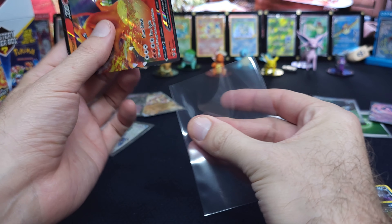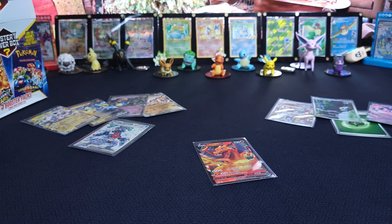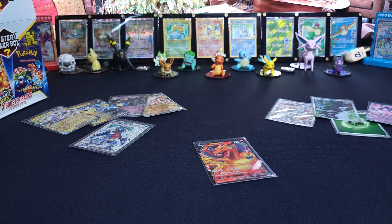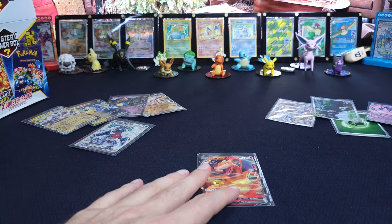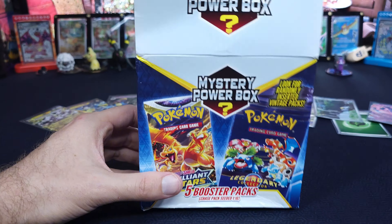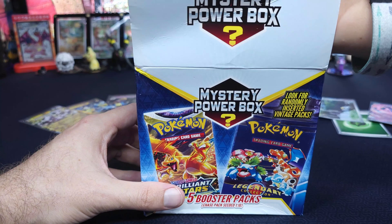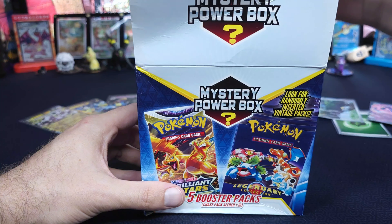We got Brilliant Stars — we've got plenty of the Alt-Arts. Two or three. One of our Charizards we gave away. I love that Charizard. We pulled a Charizard like that off camera — but it wasn't from Darkness Ablaze. No, but it looked exactly the same.